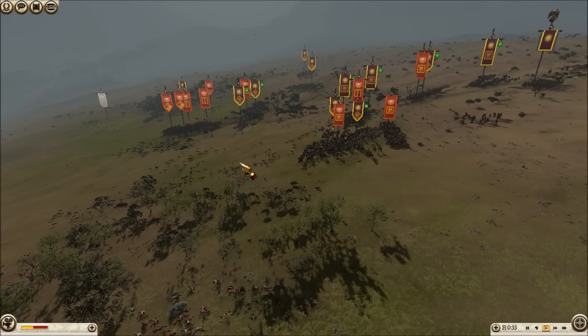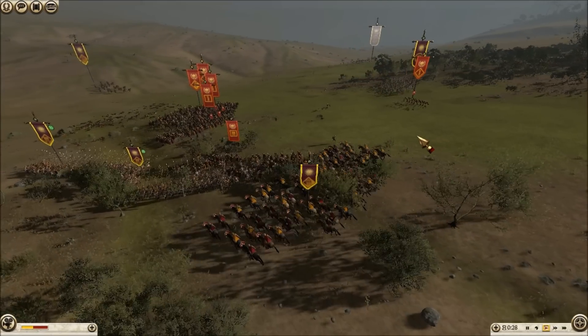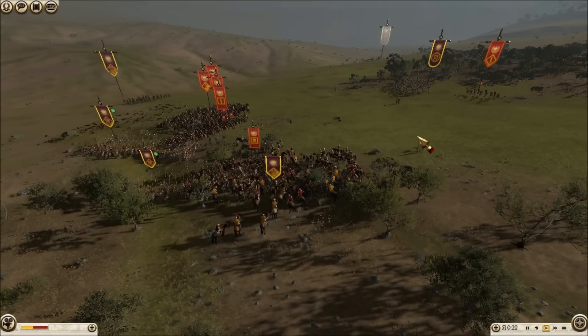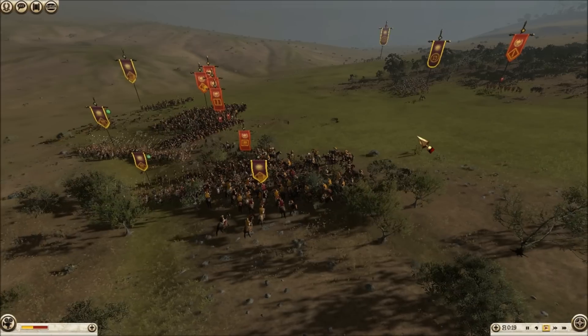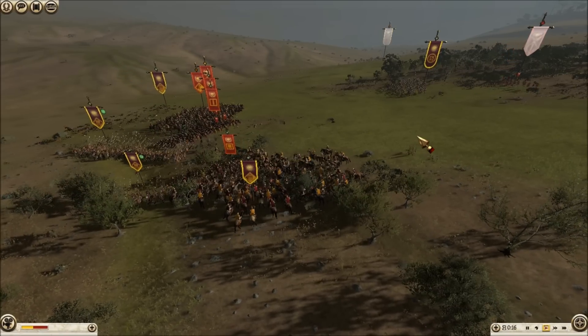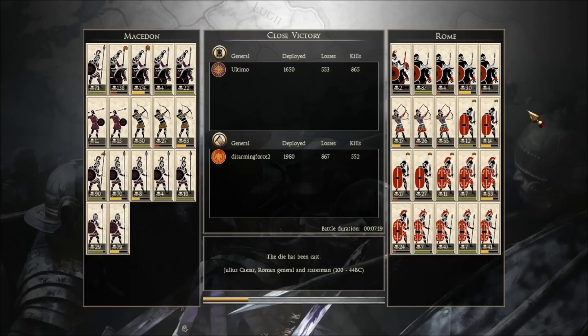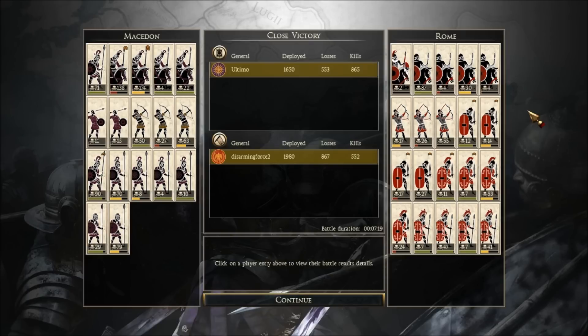Now I'm taking my extra units of Thessalians to bash into his Romans. I see his guys are still blobbed, so I'm going to pin them into position in a blob so he can't un-blob. And when he sees this, he quits. I didn't want him to fix his mistakes, so I just hemmed him in on purpose — that would have given my other guys time to join the fight over there. But he called it quits. Good game to him. I think he should have stuck it out a little bit longer, but the battle was definitely going my way. Hope you guys enjoyed this cinematic battle involving my Macedonians against Disarming Force 2's Romans.